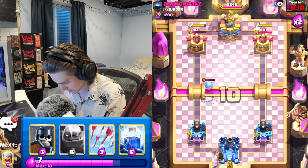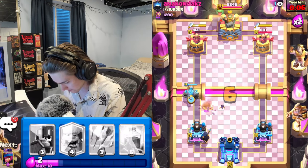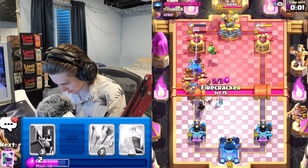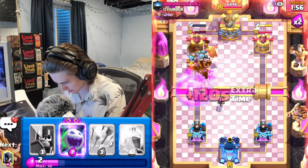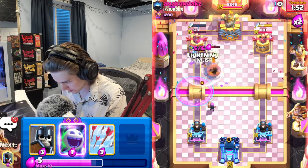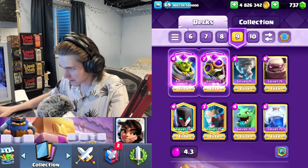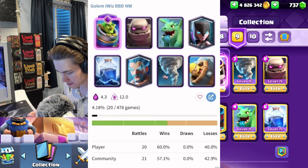Ice spirit on that - let's get our golem down. He's got barbarians. Let's get firecracker down - golem's gonna reach the tower. Lightning - we win! GGs, let's go!